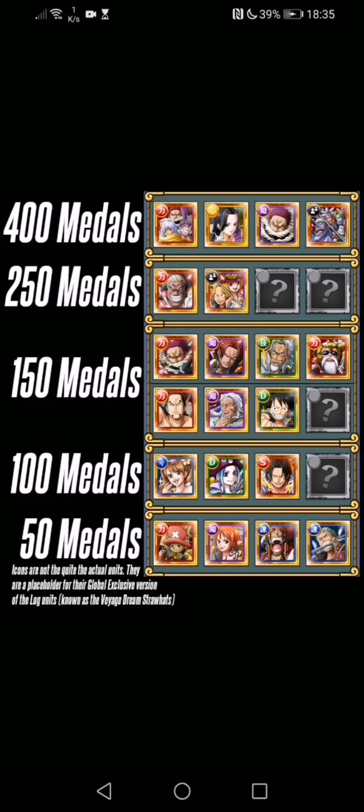Looking at it all in general: for 100 medals, pick them up if you want to collect. For 150 medals, V1 Rayleigh and Kongful Luffy for the support, and Sabo and Shanks for their sub capability. For 400 medals, Boa is 100% worth it, and Sweet Commanders are not a bad pick either. Those are my opinions on the metal exchange. Let's hope that in January we finally get Ivankov, Inazuma, and Shiryu, because that's what I've been wanting the most — I'm still missing them. That's it guys, see you next time!